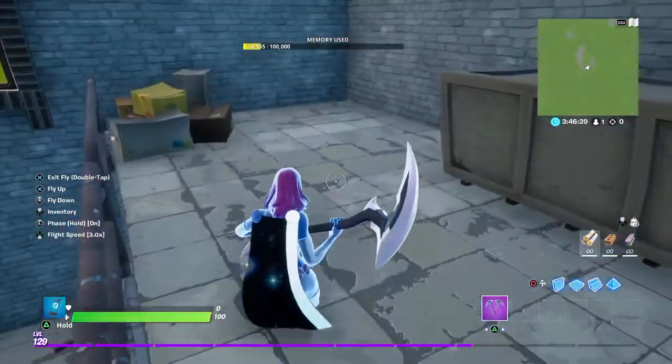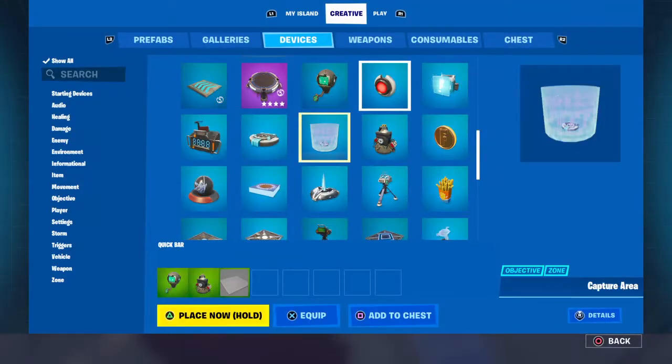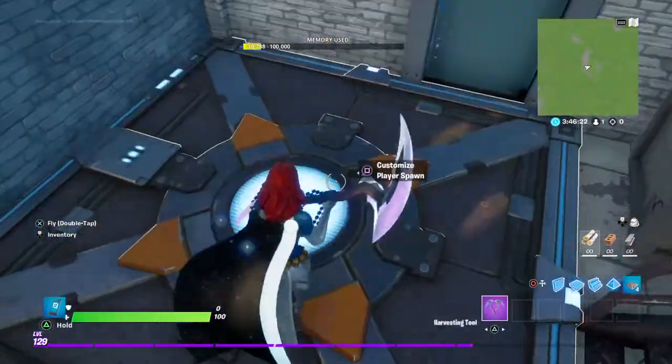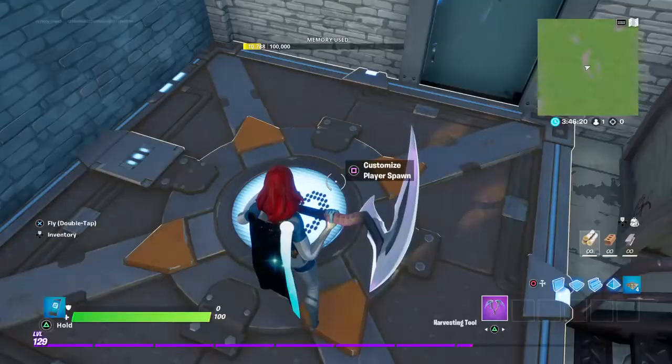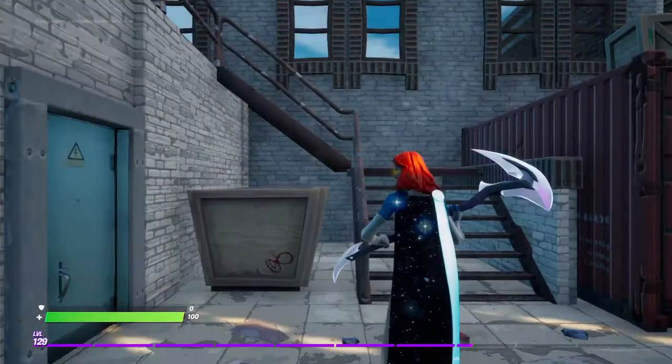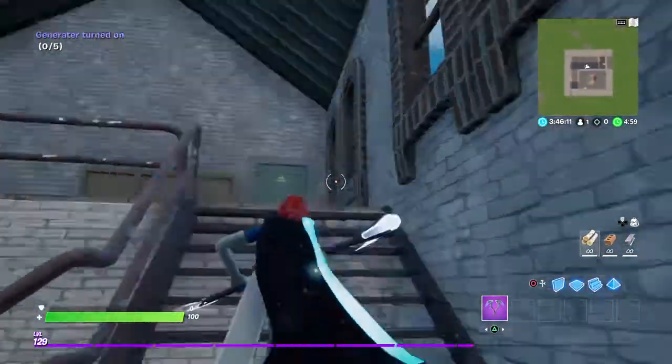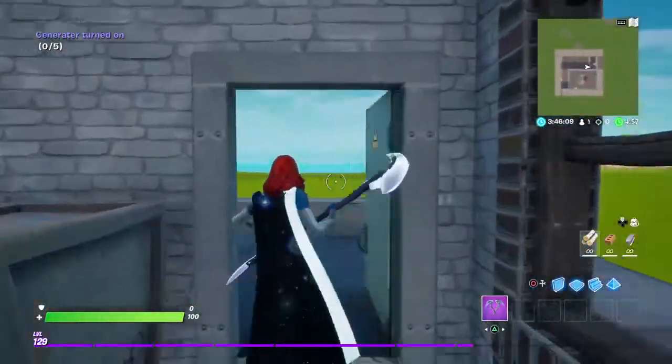Now the whole team has to have a starting point. What you want to do is like go over here, grab a Player Spawn, put it right here. Now I'm going to start the game. As you can see, we have started the game. If you look up in the corner it says 'Generators Turned On: Zero out of Five.'